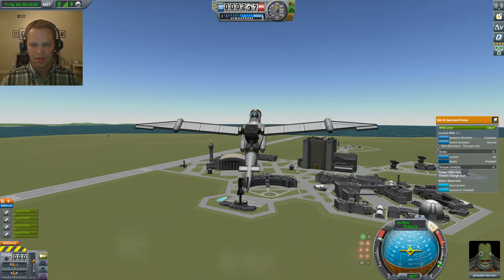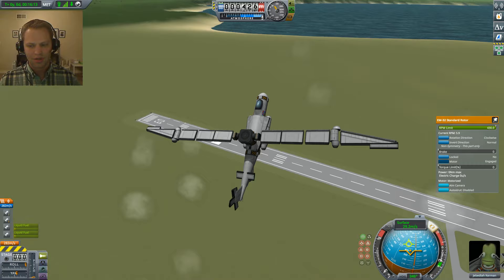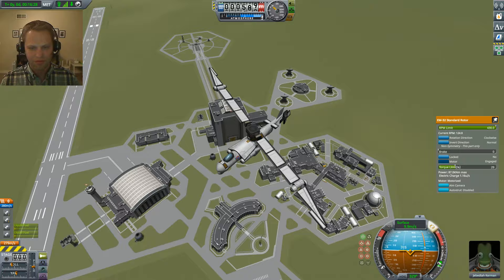Hit two, then one. Let these things transition. Cut those - cut thrust. You can see it wasn't that smooth. Hit the torque limit on the rear rotor. But we got it.